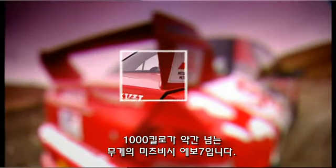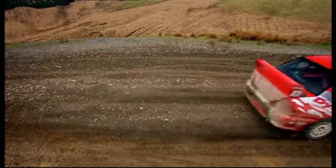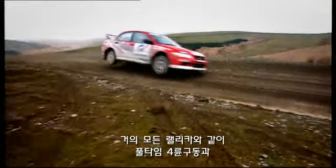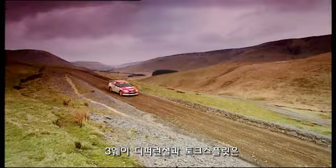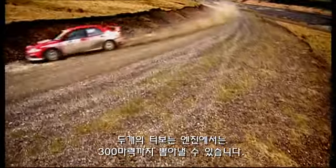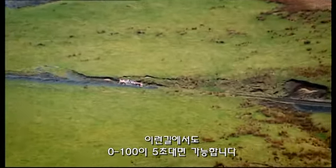Weighing in at just over a thousand kilos, this is a Group N Mitsubishi Evo 7. Like most modern rally cars, it has permanent four-wheel drive with a combination of three differentials controlling torque split — independent power delivery to each wheel. Powered by a two-litre turbocharged engine, it develops up to 300 bhp, is geared to 140 miles an hour, and should propel you to 60 around a Welsh valley like this in just five seconds.